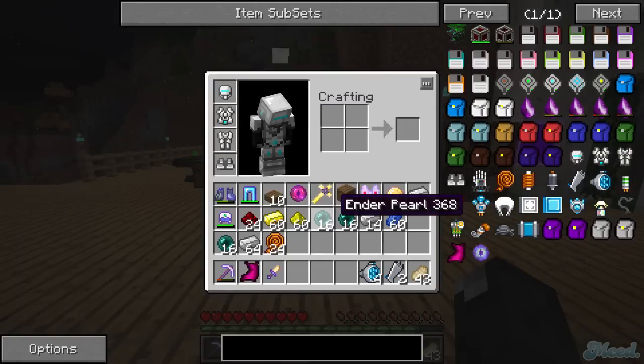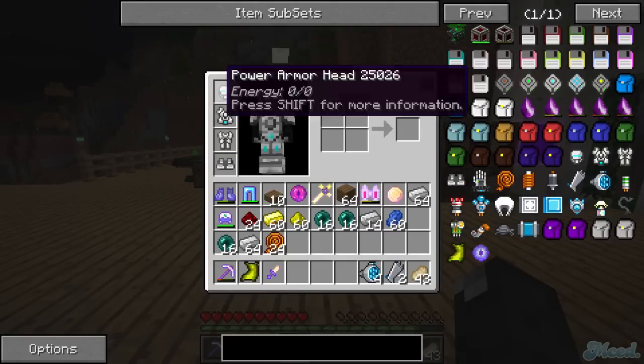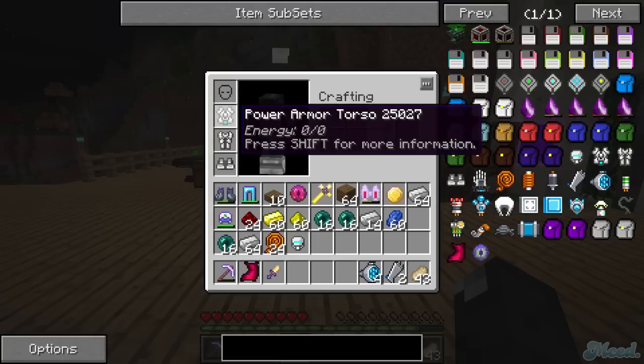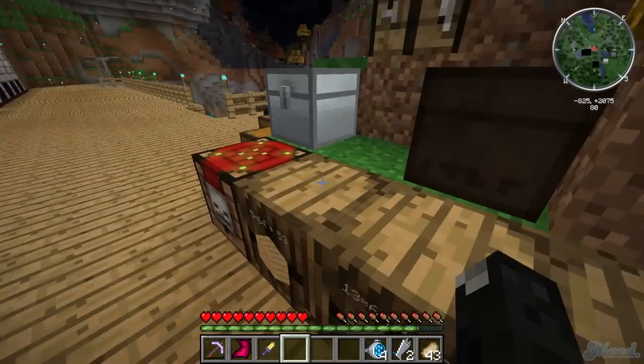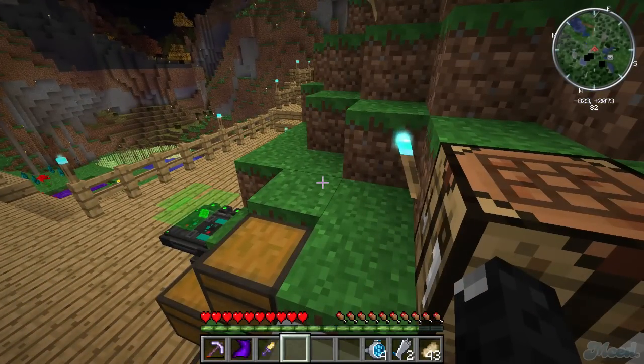Power armor — this is the future. Who needs a gravity suit when you can make power armor? Gravity suits are still really OP but they're expensive as hell. Power armor is cheap, and what's so cool is you can customize it to be exactly how you want it.